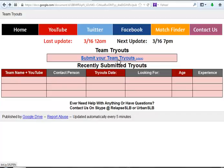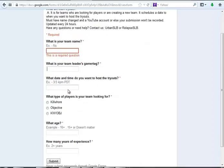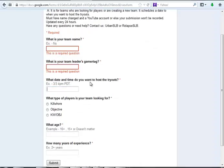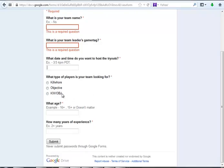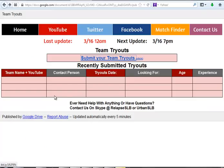Let me guide you guys through this form. What you're gonna put down is your team name, your team leader's gamertag, the date and time, and whether you're East Coast, West Coast, or Central time, so people can know what time and date you want to host the tryouts. You'll also indicate what you're looking for — kill or objective or both — what age group, and how many years of experience they should have.